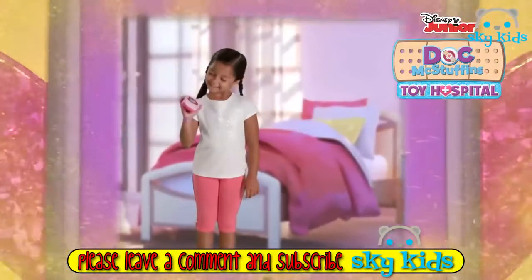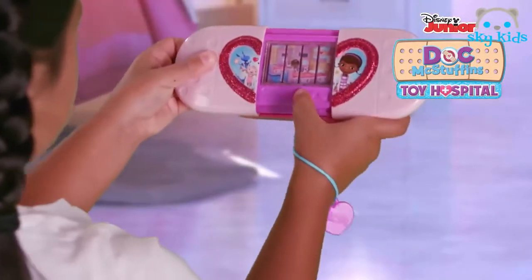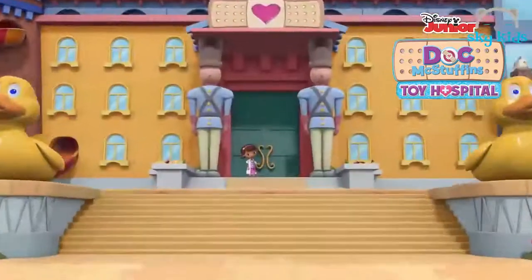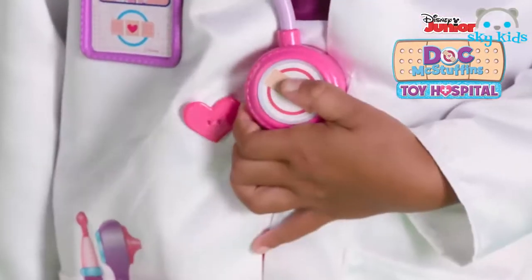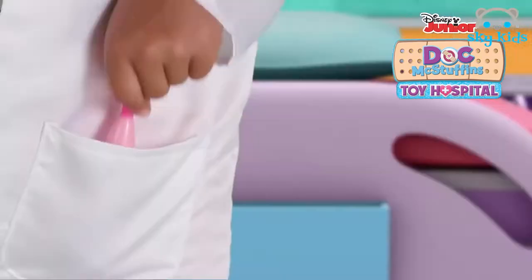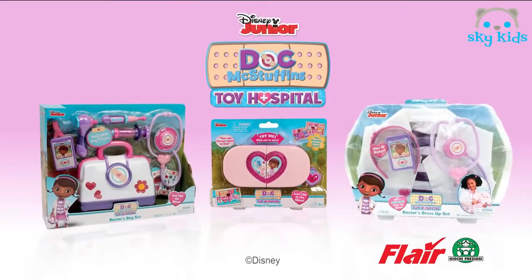There's an emergency at the Doc McStuffins Toy Hospital. Be just like Doc and use the magical toy sponder to transport you there. Now check you have everything you need to help Doc. New bag with write-up and musical stethoscope, new doctor's coat, and just like Doc McStuffins you can save the day. The Doc McStuffins Toy Hospital Bag Magical Toy Sponder and Roleplay Set.